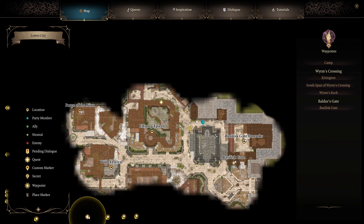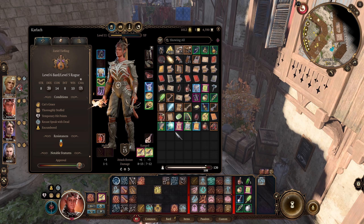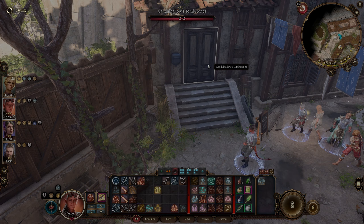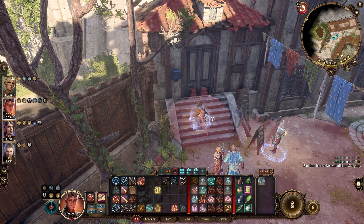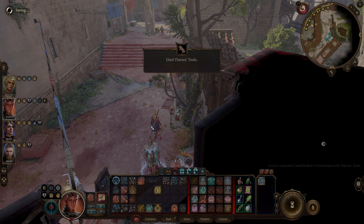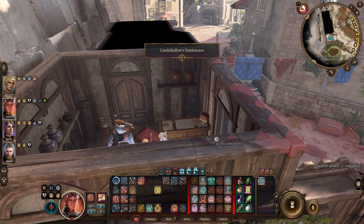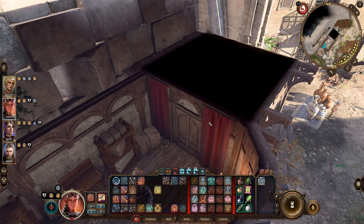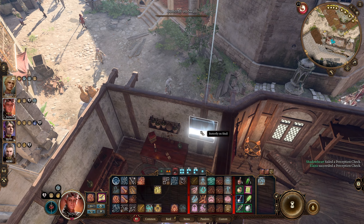Let's continue on our way — we're almost back at the Elfsong Tavern. We've got much to explore, and we're encumbered because clown pelvises are apparently heavy. Candle House tombstones — we need to go in there. 260 experience for walking in — must be a quest thing, and I know it is. This is a Balist place — this is where we find the Balist stuff. You can also go through the sewers. There's a butterfly on a skull.